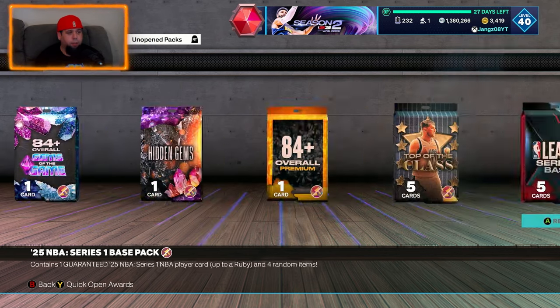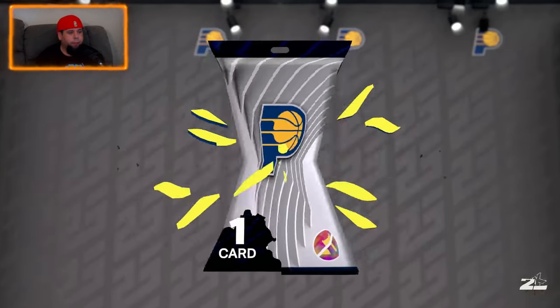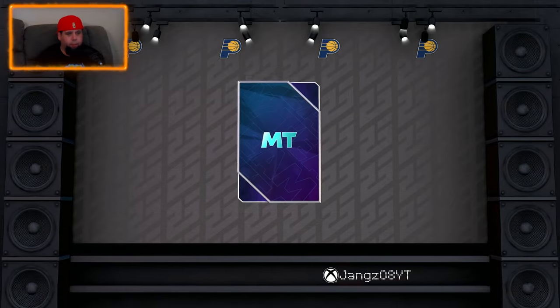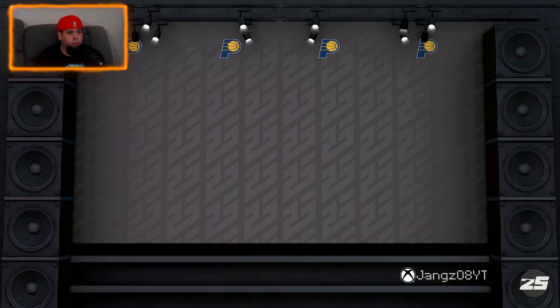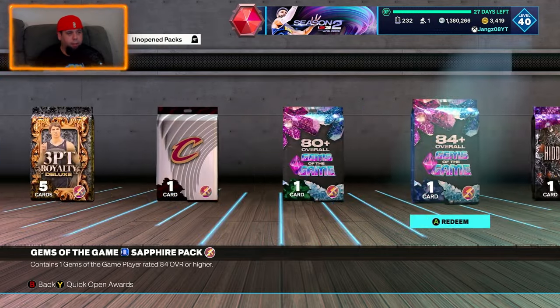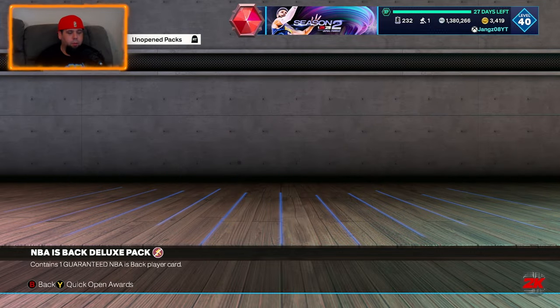I've got Pacers and then Brooklyn coming up. Jermaine O'Neal — a Ruby! Steve Stipanovich — I've never heard of him, center/power forward, but we get a Ruby. Anytime we get better cards than expected, I'm cheering.